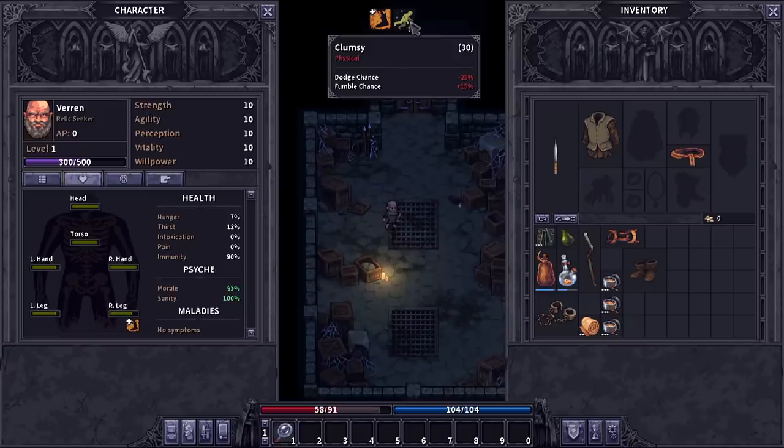Now what do we use to clear intoxication? It's poisoning - does that make sense? Clumsy for 30 seconds, but I did remove it. So yeah, I think that worked.